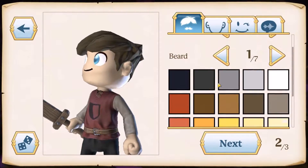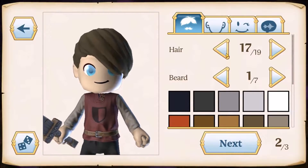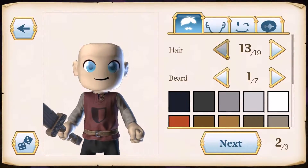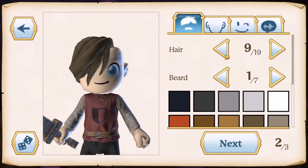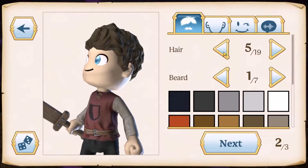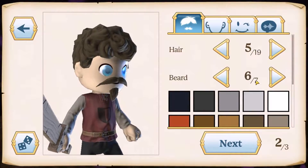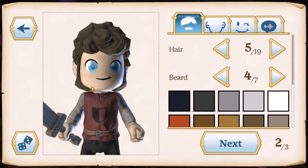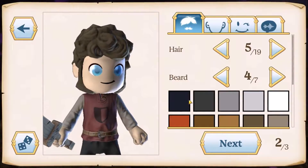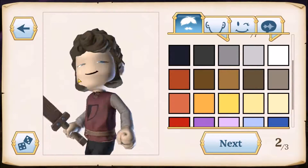Here we have a few details about the hair and a beard. There's a hair style selection — yeah, this is the one. And for the beard, I'm going to choose this one. I like this style. And you can choose the color if you want, but I will keep it like this.